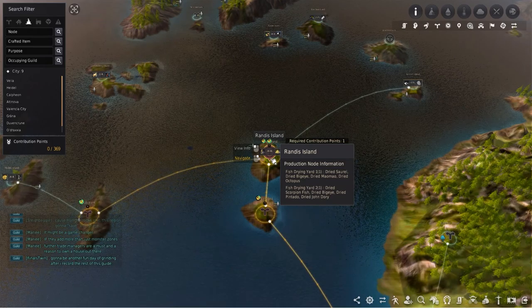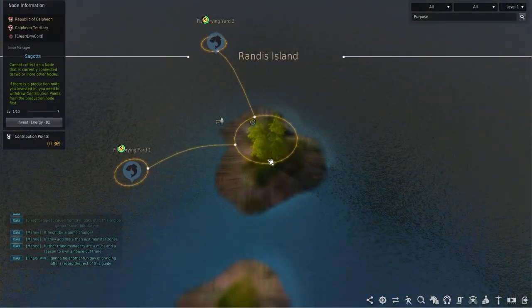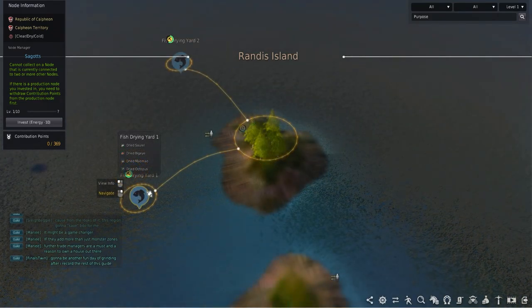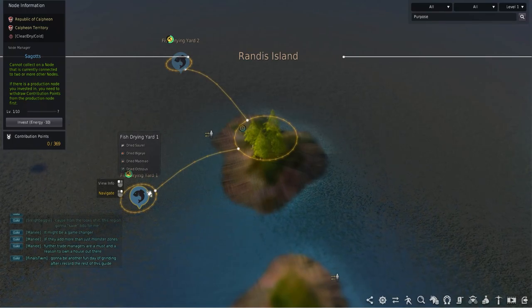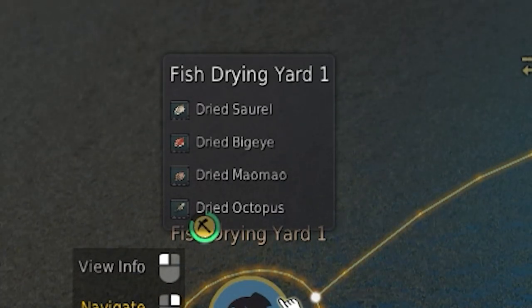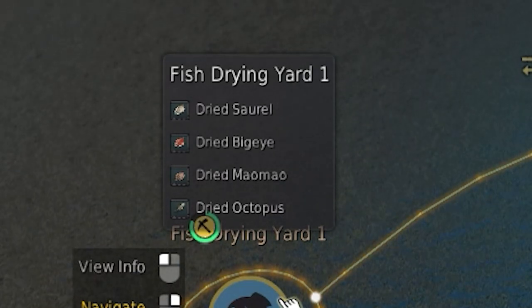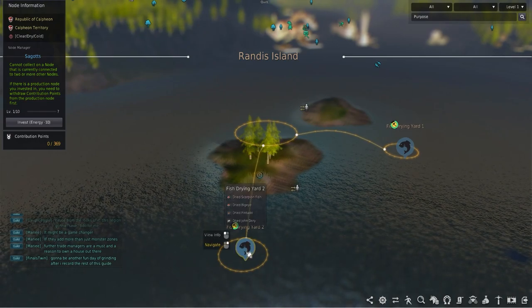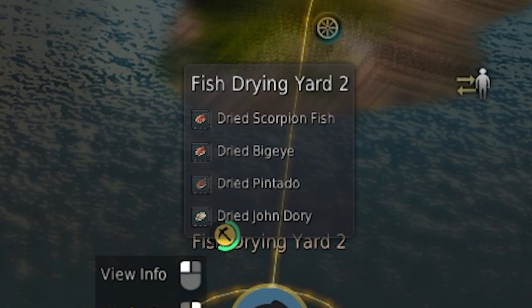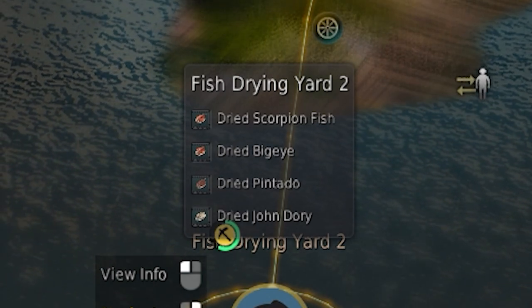Next is Randus Island. There are two fish drying racks here with the first providing a huge amount of dried sorrel and dried big eye for crates. The moa moa is gathered at a slower amount but can be used for the crates too at a higher amount if you have a couple thousand stored. The octopus is great when crated up in Velia but that also requires a massive amount to be stored up. The next drying rack here provides more big eye and scorpionfish needed for crates, not to mention the John Dory for more valued crates when you store enough.